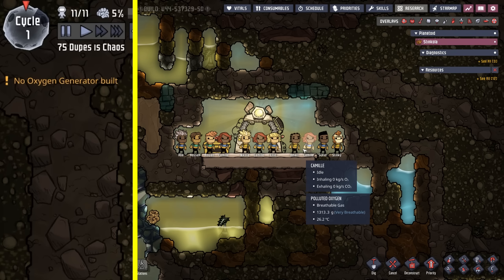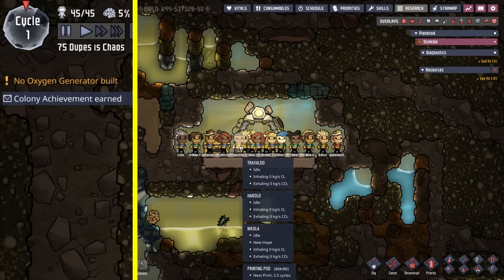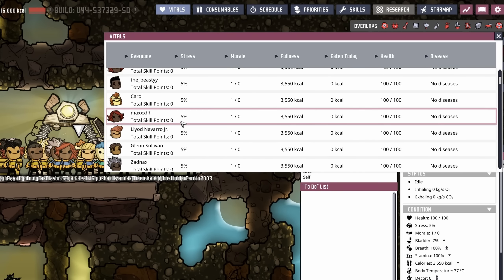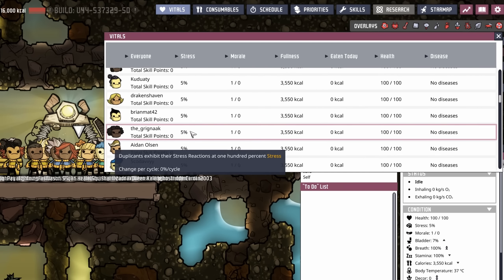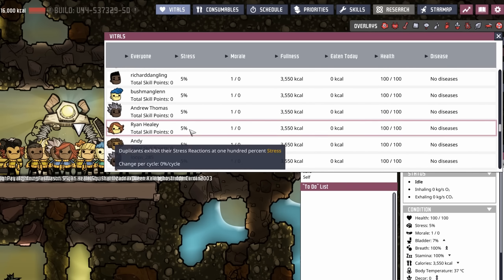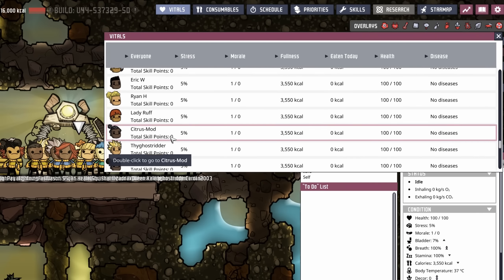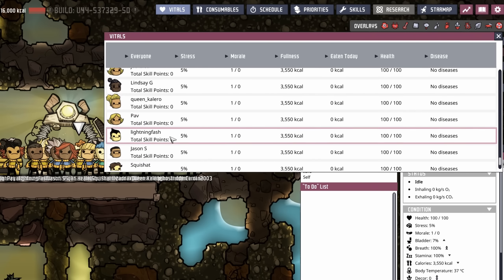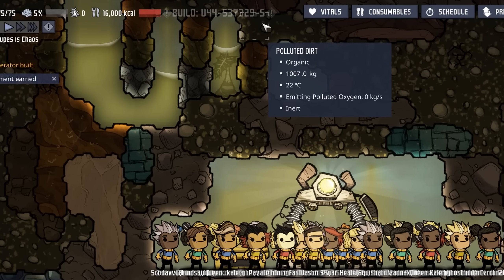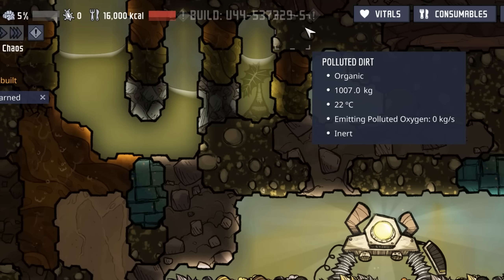If you're curious how I chose the names for all these duplicants — I create a list from every YouTube member, Patreon member, and Twitch subscriber, put them into Excel, randomize all of them, and it gives me a list of 75 duplicants. We do that as a way of saying thank you for all their support. Once we're done renaming, we actually have to restart the game to get out of debug mode. After the restart, there is no 'd' appended to the end of the build number — if there were, you'd know I was still in debug mode.